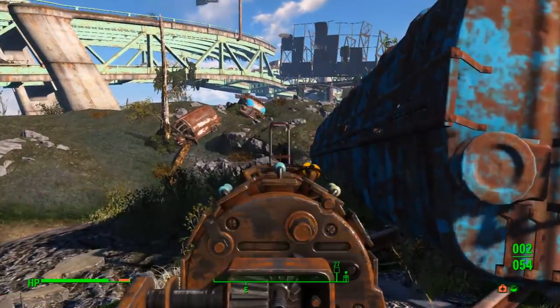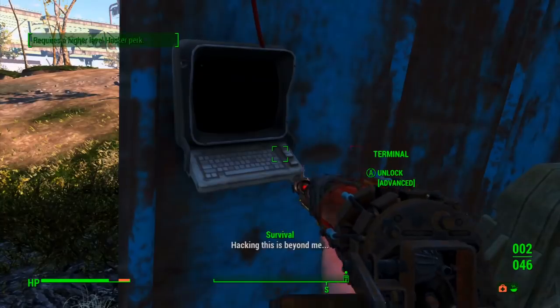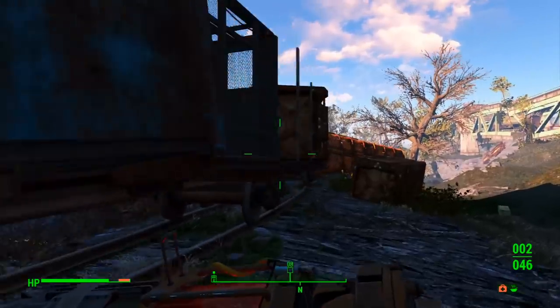How on earth do I find this power armor? Is that it there? I was literally just about to leave. How do I get up in there? It's behind an advanced terminal and I can't hack it. Darn it — it looks like I'm not going to be using that power armor. That would have been very useful.